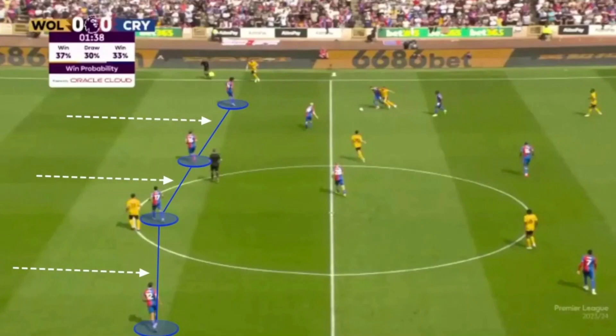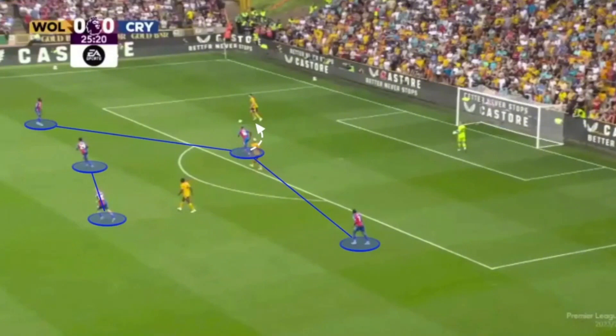They do this by always being side-on, so if a dangerous ball is played in behind they're ready. In a high press they stay in the 5-2-3 shape and wait for press triggers such as a bad first touch, bad pass or even a long-range pass. Everyone presses as a unit and that starts at the front with Mateta; the rest follow him and squeeze the pitch to force the opposition wide where there are fewer passing options.